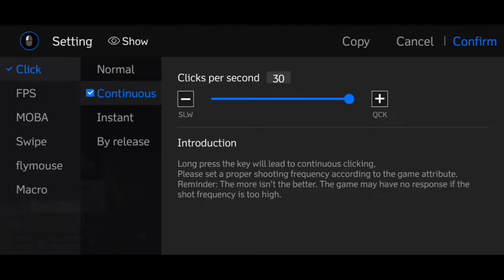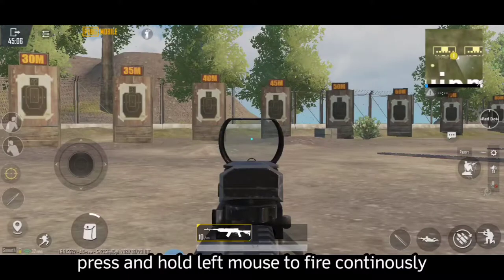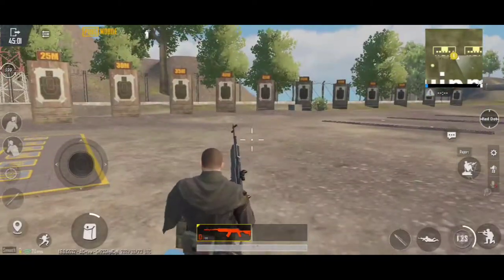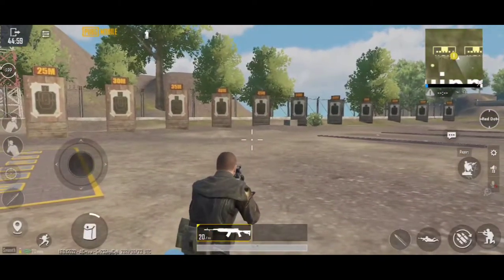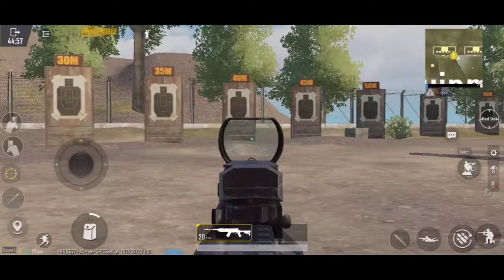Let me show you what I mean. I'll press and hold the left mouse button for fire. So it will continue firing. I'm using SKS here. It's an automatic sniper rifle and as you can see, it fires like an assault rifle.